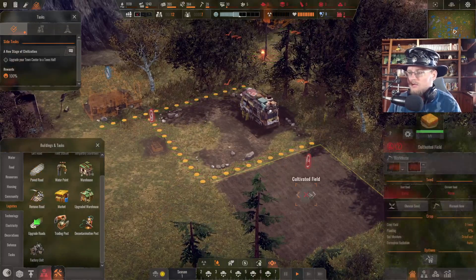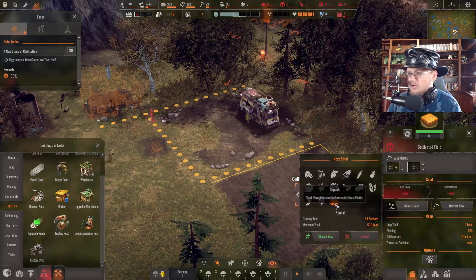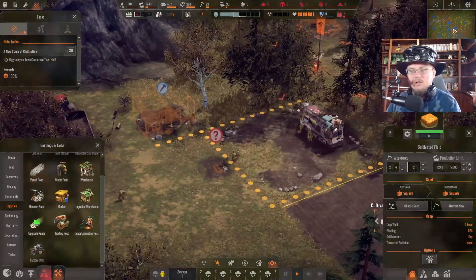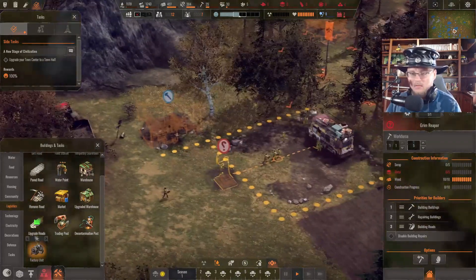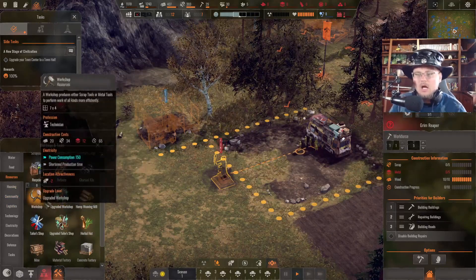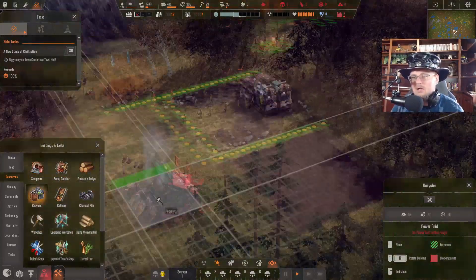I need to get some farmers going. Let's grow squash because it's the Halloween season, so squash it is. The recycler needs metal — we don't have any of that right now but we can get there. I think a recycler is what I need, so let's go ahead and slap that down right there. I'll grab some more paved road and go back over this way to give ourselves some more space.